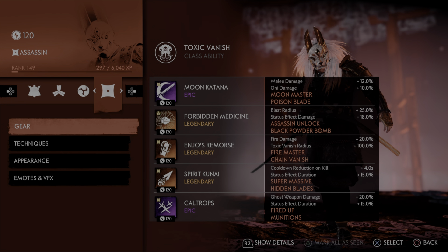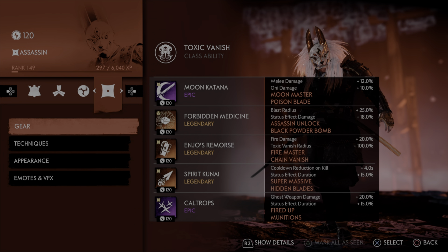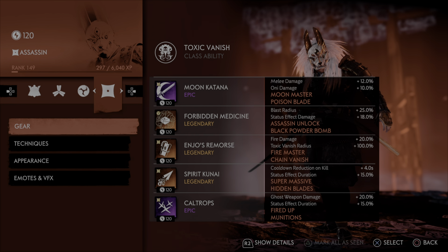And then we have Toxic Vanish Radius, Fire Master, and Chain Vanish. And to keep our Toxic Vanish up as much as humanly possible, we're rocking the Spirit Kunai. Now I actually don't have Ghost Weapon Damage on here, but I do have it on my Caltrops. So that, with Injo's Remorse, will give you a 35% increase in damage for your Ghost Weapons. And then you'll do 45% more damage with Oni damage — 55% if you get it twice instead of fire damage. But I feel like it's overkill. So to maximize my status effect damage, we've gone for status effect duration and then cooldown on kill, to get it back as fast as possible and keep cycling through our Ghost Weapons and our class ability.